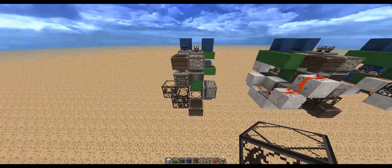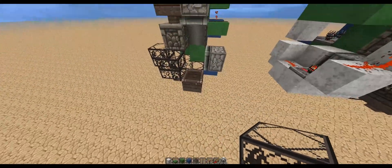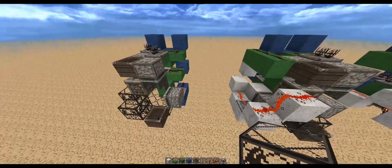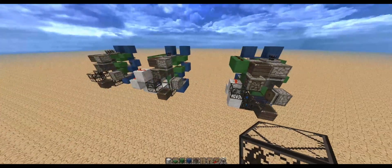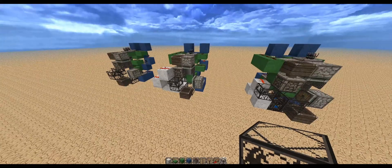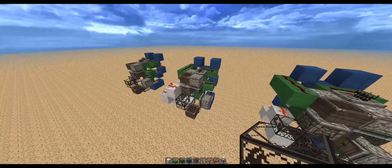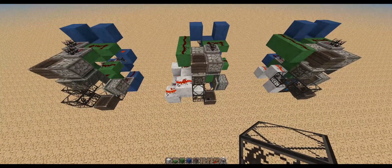This one right here is just a basic piston packer. All it does — you put the items in here and it spits out the blocks down there. The next ones are piston packer sorters. You could put these in a mob farm; for a swamp mob farm you could sort glass bottles from rotten flesh.